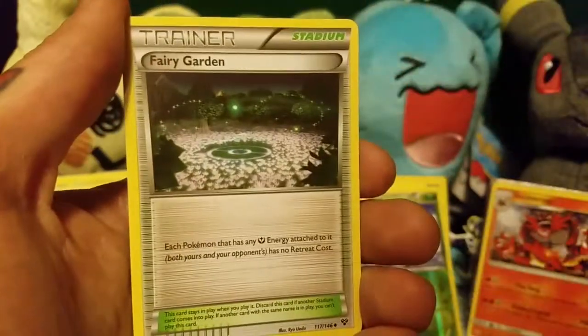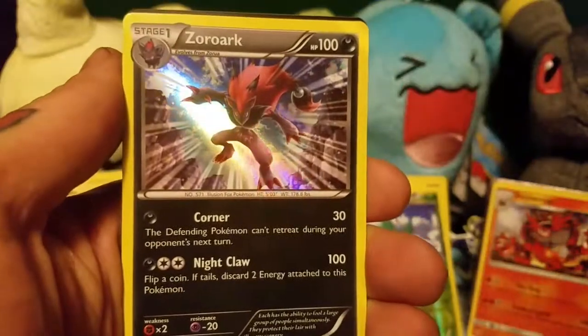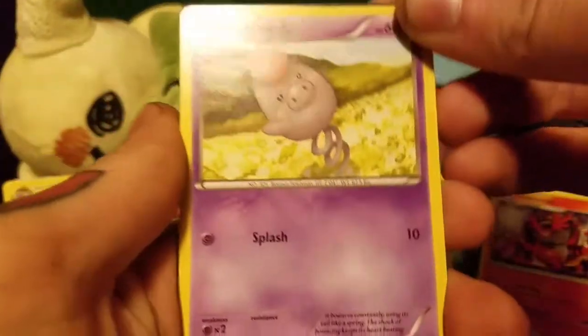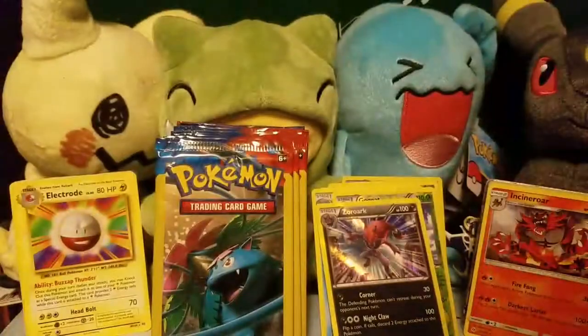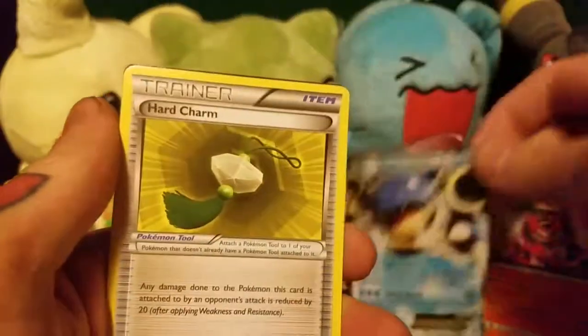Fletchling, Ekans, and a Fairy Garden — looks like we're going to start getting into the Venusaur Packs, hopefully I'll get really good pulls out of these again. We've got a Honedge, ooh, a Zoroark, and a Team Flare Grunt. We've got a Spoink, a Honedge, and a Corsola. We've got a Pan Sage, a Pikachu, and a Professor Sycamore. We've got a Sheldr, a Blastoise EX, and a Hard Charm.